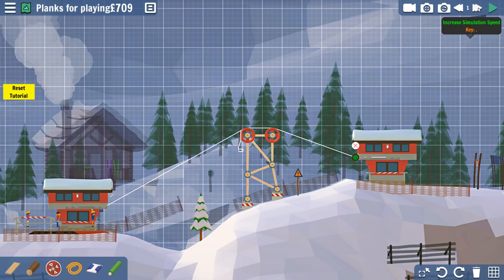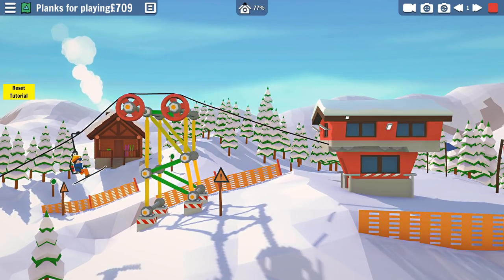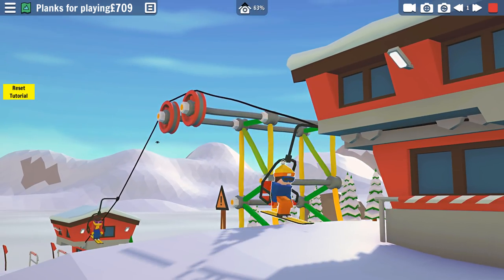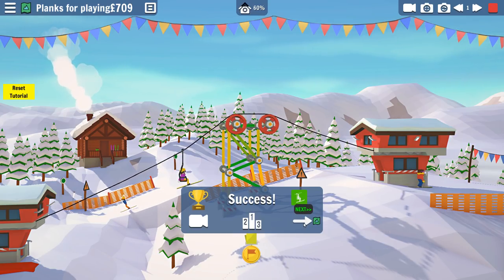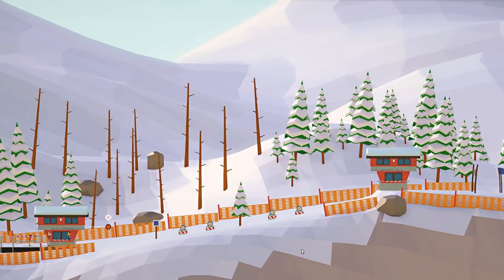That doesn't seem like it's going to hold, that seems really crappy. You can see like some disastrous type of things happening in the instant replay — well, you see a chairlift going across so you know it's going to work. Oh, look at the weight! Go, you can do it! I went snowboarding once and I've never actually learned how to ski but I did learn how to snowboard. But I could never really get off the lift all too well — I'd always wipe out on the little ramp thing. Maybe my balance or something.